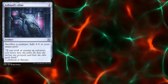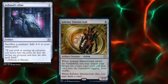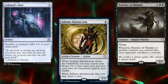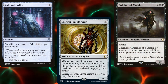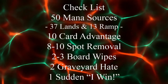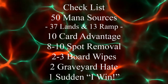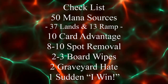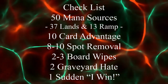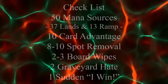Now, Aristocrats decks have three moving parts: Sacrifice Outlets, Creatures to Sacrifice, and Payoffs for sacrificing those creatures. In addition to all that, we want to ensure that our deck lines up with our checklist: 50 mana sources usually split between 37 lands and 13 pieces of ramp, 10 pieces of card advantage, 8 to 10 pieces of spot removal, 2 to 3 board wipes, 2 pieces of graveyard hate, and 1 sudden 'I win' card.